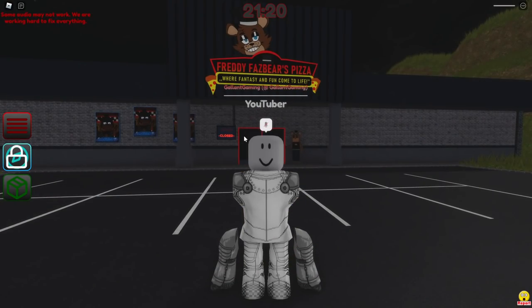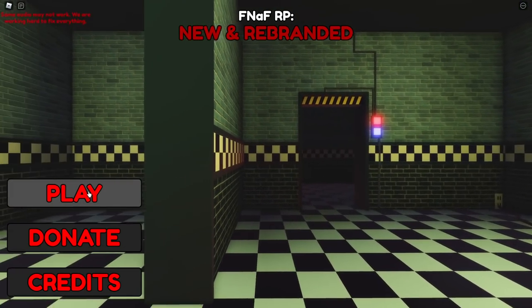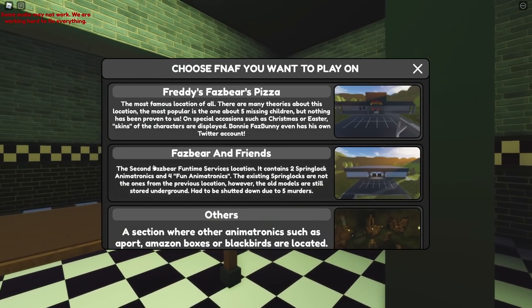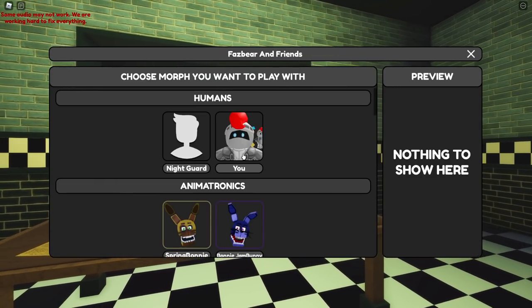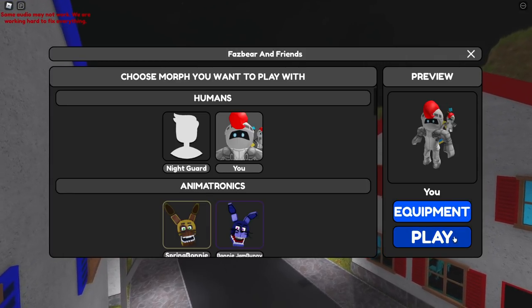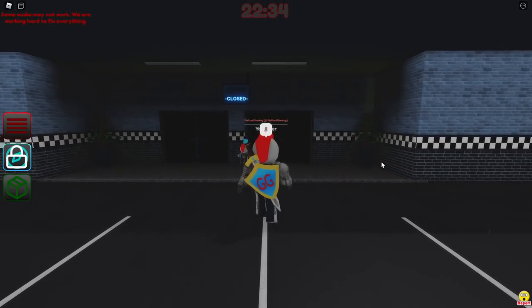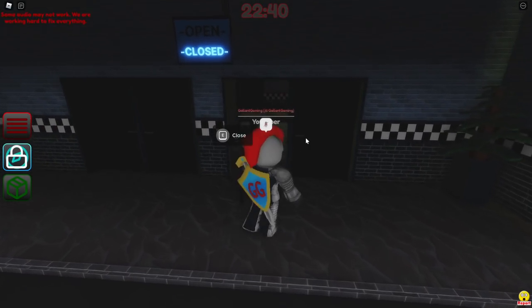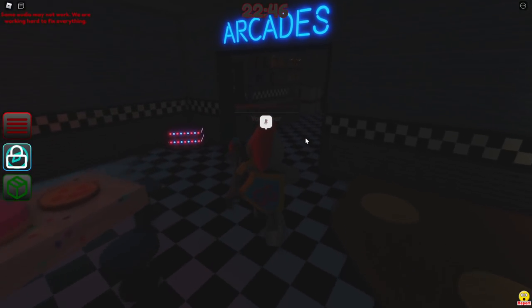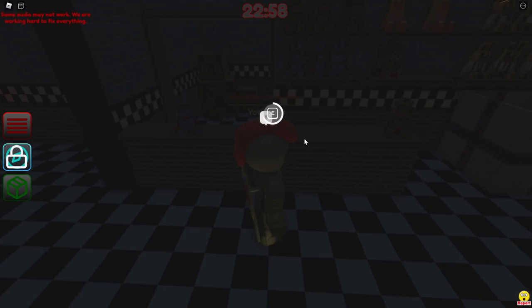I'm gonna go ahead and reset just to show you where you're supposed to spawn. When you're at the menu, hit play. You wanna go to Fazbear and Friends. You can spawn in as whoever, but I'm just gonna pick myself and hit play. Then after you wait to spawn in, go inside this pizzeria right here, go to the right, into the arcade's room, and then we're gonna interact with the shop.